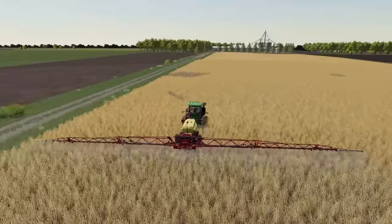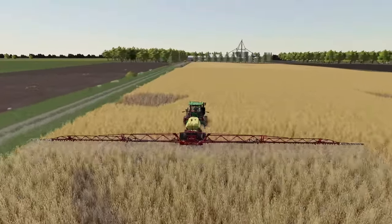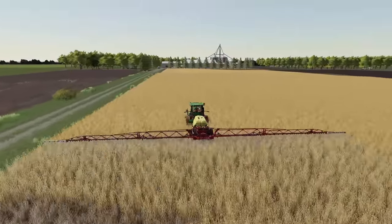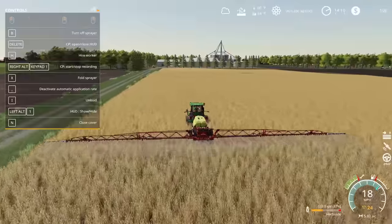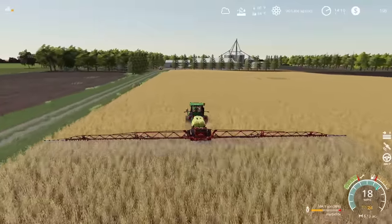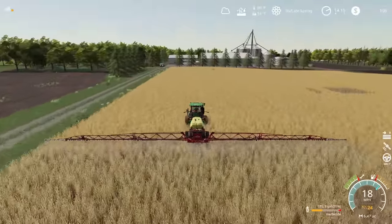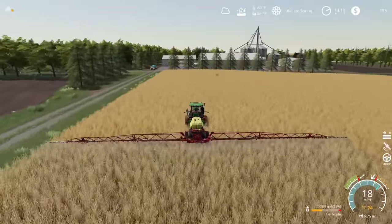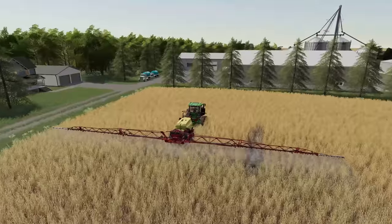We're going to try to avoid running into any of the buildings. I will say this sprayer is handling a lot better — I'm definitely enjoying having a fixed tongue on this trailer. It's much more reasonable for me. We are making really short work of this field. One of the things we could do with a setup like this is maybe get into a little bit of custom spraying. If we turn our HUD back on here, we are going through the herbicide pretty quickly. I'm curious if this sprayer has section control.